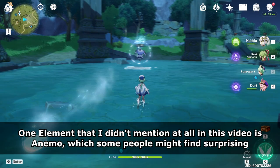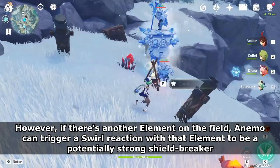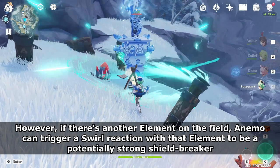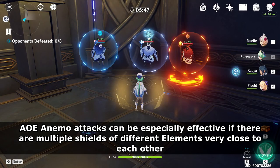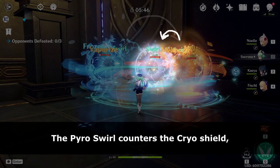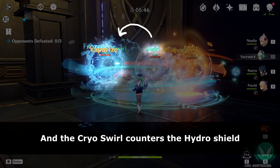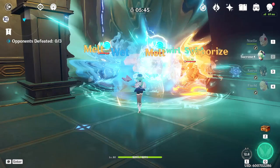One element I didn't mention is Anemo, which some people might find surprising. Anemo is actually very ineffective at breaking any shield on its own. However, if there's another element on the field, Anemo can trigger a Swirl reaction with that element to be a potentially strong shield breaker. AoE Anemo attacks can be especially effective if there are multiple shields of different elements close together. In this example, Sukos' skill triggers a Swirl reaction with each of three shields: the Hydro Swirl counters the Pyro Shield, the Pyro Swirl counters the Cryo Shield, and the Cryo Swirl counters the Hydro Shield. In situations like this where shield elements counter each other and they're all close together, Anemo is very effective at breaking all shields at once.